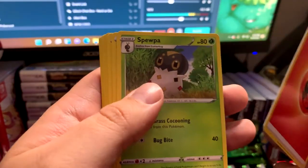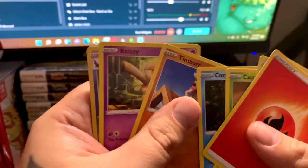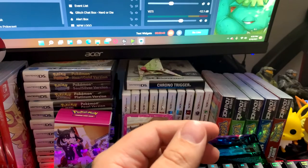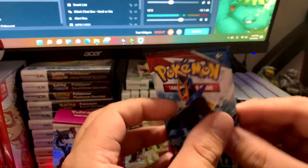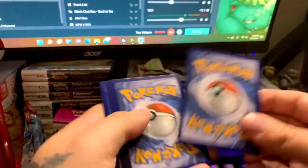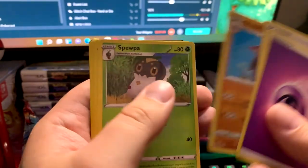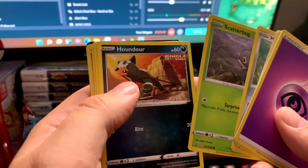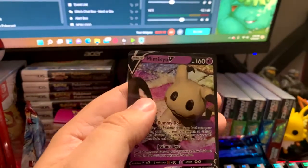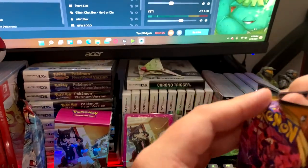Two in a row — Bruno, Gliscor, Spoink, Onix, Chatot, Scatterbug, Scatterbug, Houndour, Frillish, Silicobra, Chimecho. And we got a Mimikyu V! Welcome to the club, Mimikyu V, glad to have you! Let's move on to Darkness Ablaze.